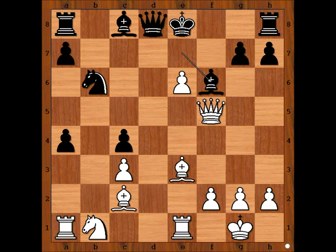Bishop to f6 — black would love to castle, but there is bishop to c5. Bishop to b7. This is quite an interesting position. Perhaps developing the knight comes to mind — what is the best square for the knight? d2, a3, or perhaps there is a sharper move than developing the knight?